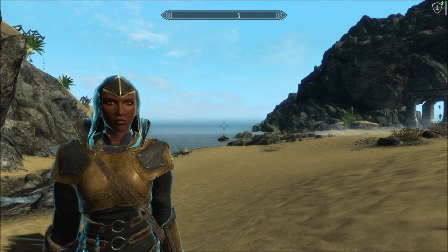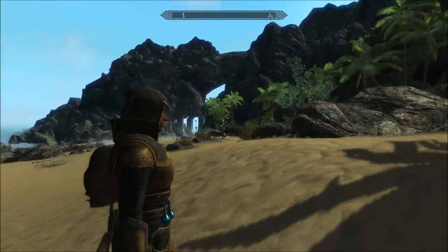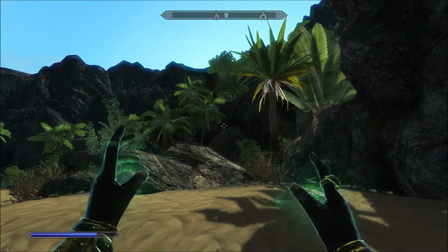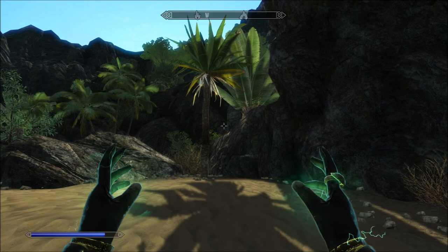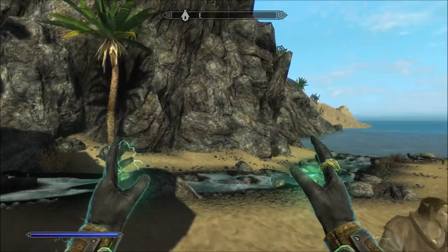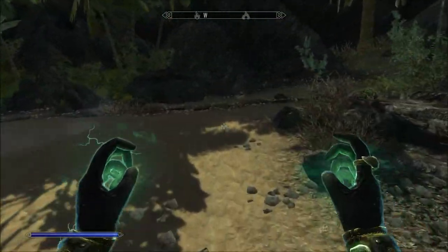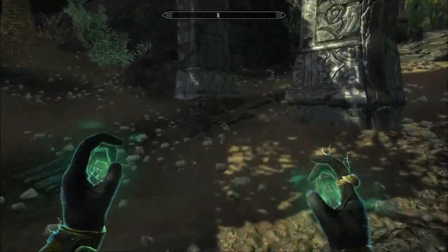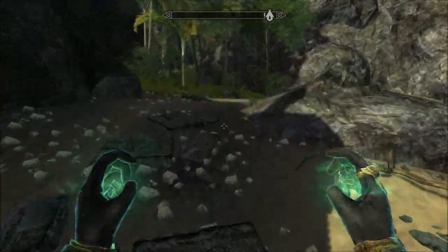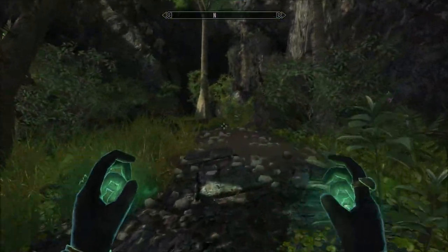Welcome back to Let's Play Enderal: Forgotten Stories. My shield runs out. So we're heading to a fortress - Old Silver Fortress - actually north of here. If you Google Enderal Map, the first result should be an interactive map of Enderal which you can mouse over and see the different locations. And that's what I'm going by.